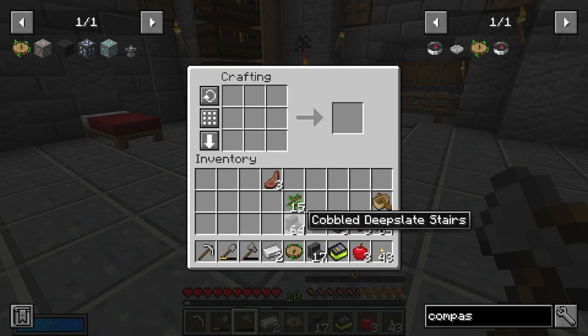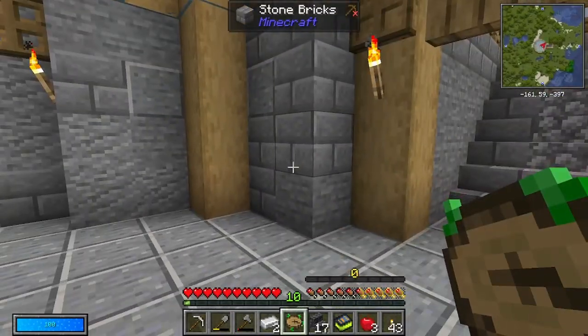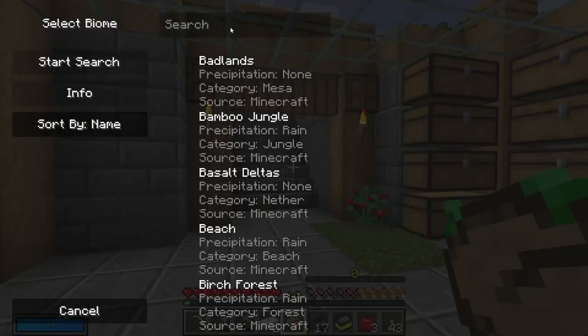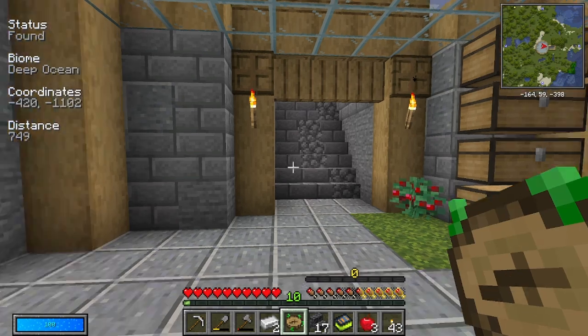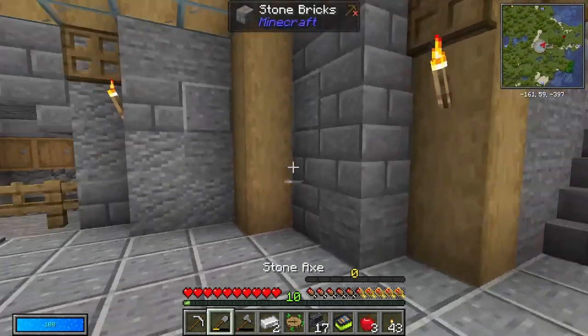I'm quickly crafting myself a Nature's Compass because I've just been reading up on the Vault Hunters Reddit. Apparently deep ocean — maybe they mean deep ocean — is the place to mine around minus 30. Find a cave that hits minus 30 Y level and you're probably set on chromatic iron.